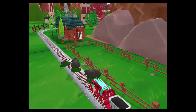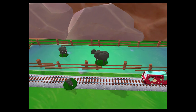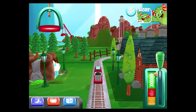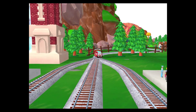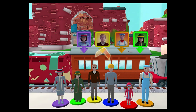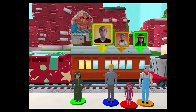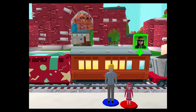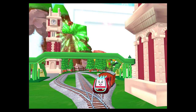Oh no! It looks like something's blocking the tracks — can you move it out of the way? Great! Help the passengers board the carriage! Drag each of them to the square with the matching color — super! Amazing! That was a blast! Full steam ahead!